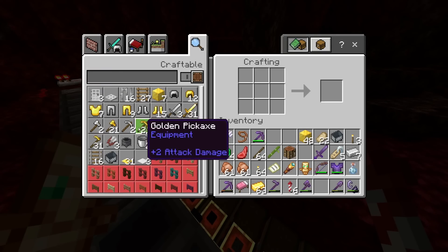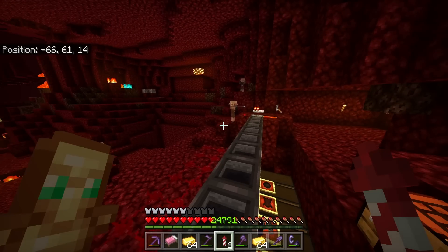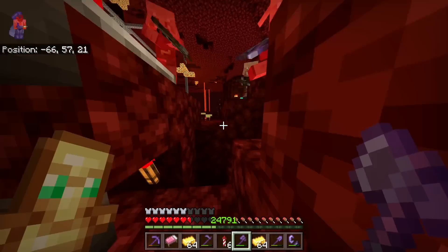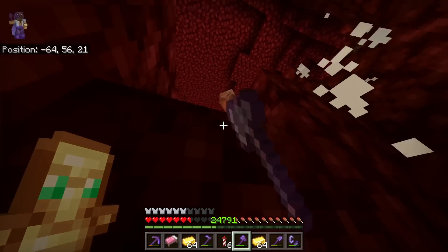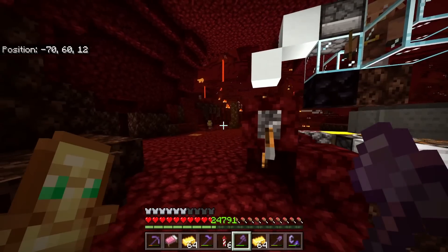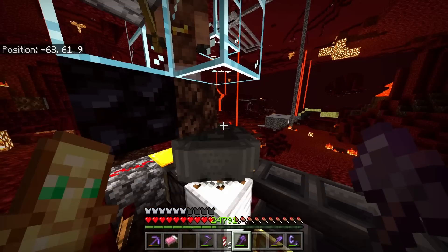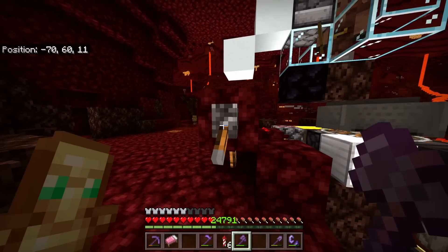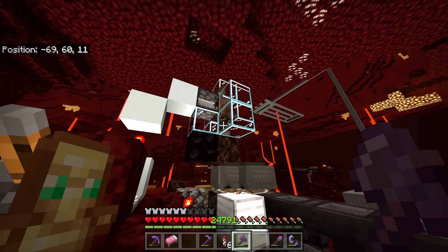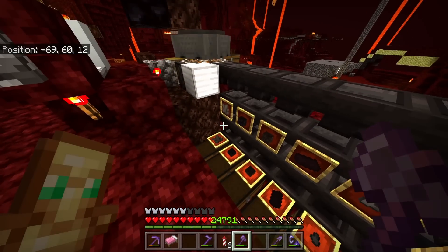All you need to fuel this farm is a little bit of gold. I've put three stacks of gold in and flicked the switch — you'll notice the piglins instantly start throwing items into the farm. This part of the farm is actually a separate storage system I had to add because this thing is so OP.